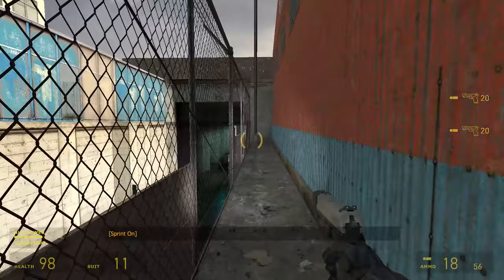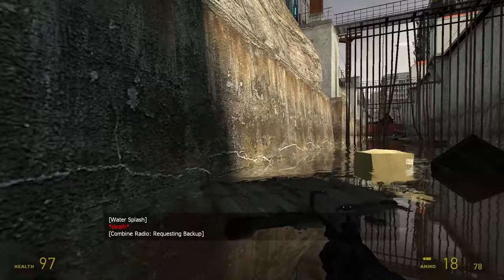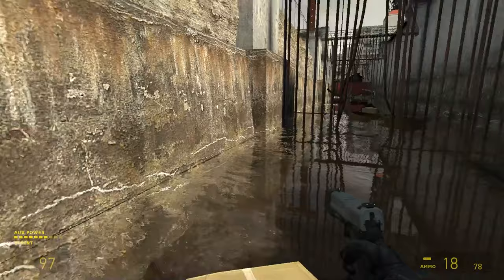After making my way past the fence, I travel along this tunnel system while getting shot at by some guards. I jump down into a sewer system, and here I discover an important game mechanic. When I'm in water and I get near an object, Gordon will automatically propel himself upwards. It's not a jump — this doesn't count. This is clearly game mechanics.